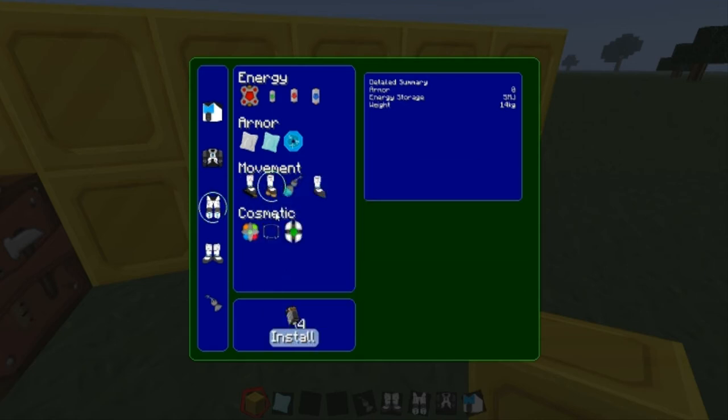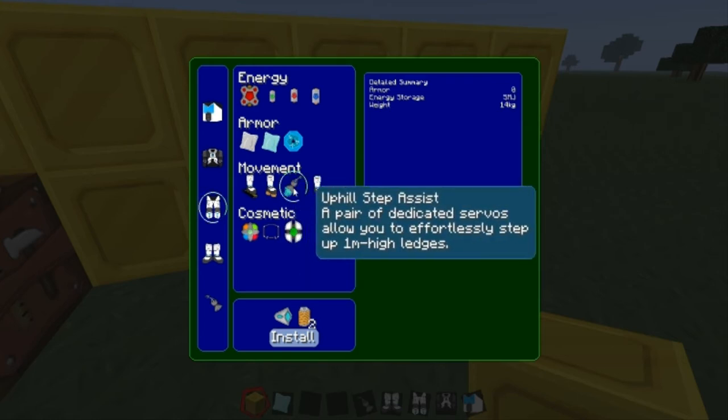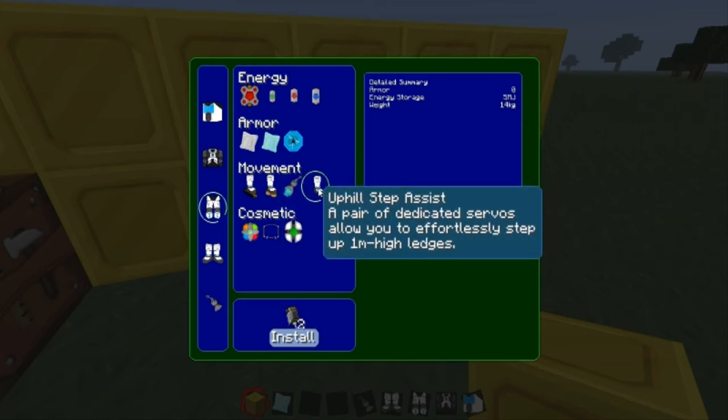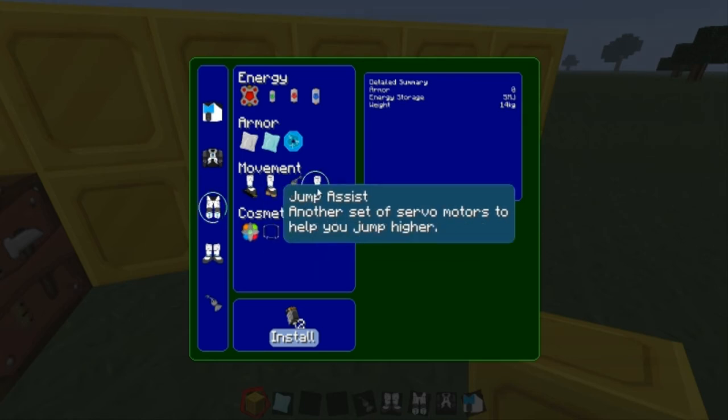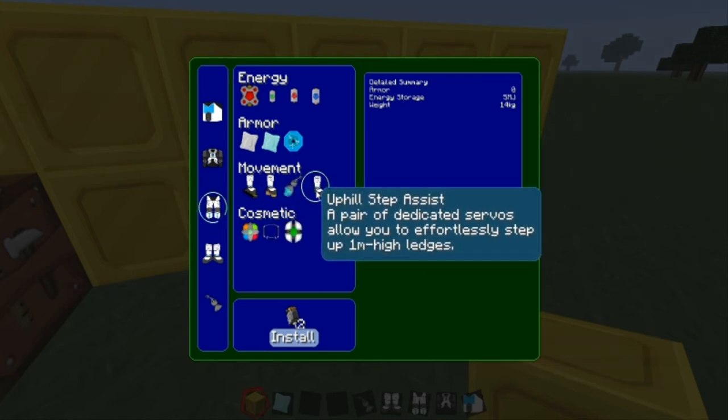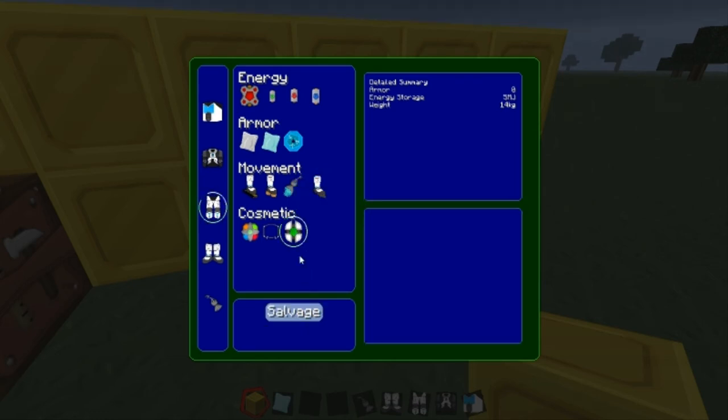Jump assist is all up to you. Swim assist — I don't see much difference with that. I would suggest the sprint assist if you want to, since it helps you run really fast whenever you're running around.